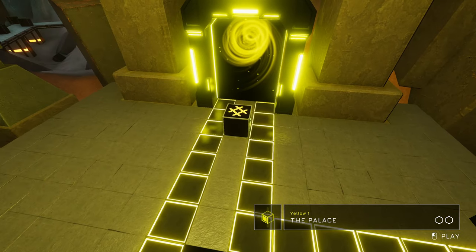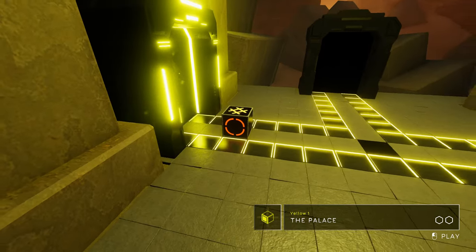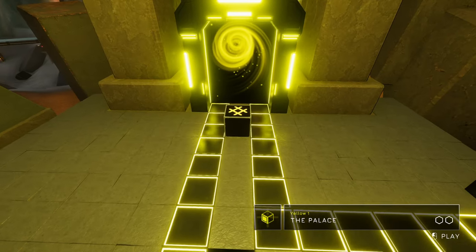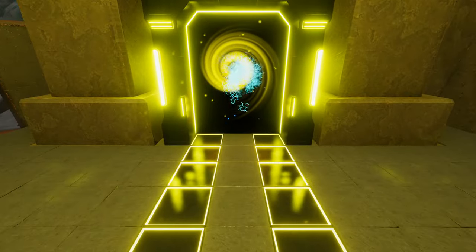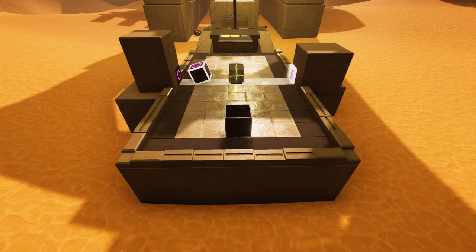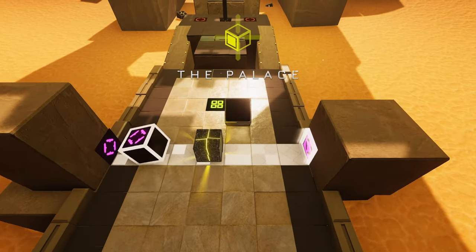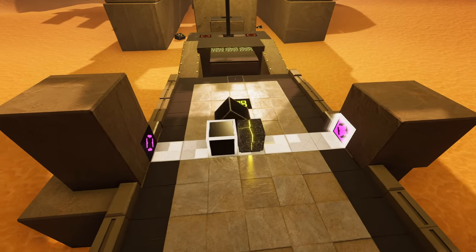Hello everyone, welcome back to The Last Cube. We are now at what seems to be the last of the main set of three gates — the yellow face, into Yellow One, the Palace. Let's jump in here. I presume we're going to be using all faces at all times now, but I have no idea if there's some extra area after we complete this set of three, or whether this will be the last set of challenges.